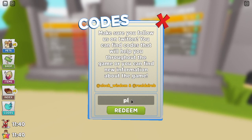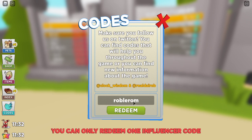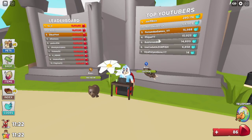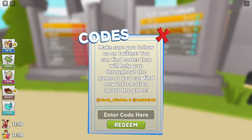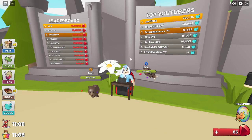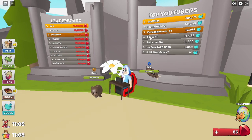You can also try 'roborom' — yes, robo rom is a YouTuber — or 'cookieboyyt', though that one came up invalid. Remember, you can only use one of these influencer codes. The last code we have is 'releaseparty' — just like that — already redeemed. So those are currently all the working codes.